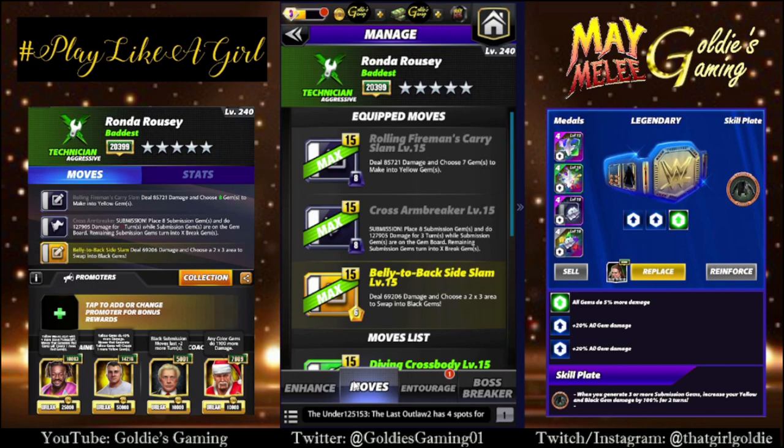Cross Arm Breaker is the submission at 8 MP — place eight submission gems and do 127,905 damage for three turns while submission gems are on the gem board. Remaining submission gems turn into X break gems. And yellow one, the Belly to Back Side Slam, 6 MP — deal 69,206 damage and choose a two by three area to swap into black gems.